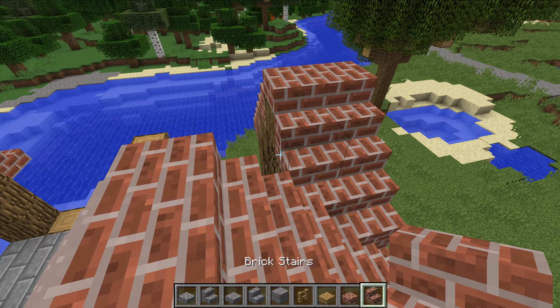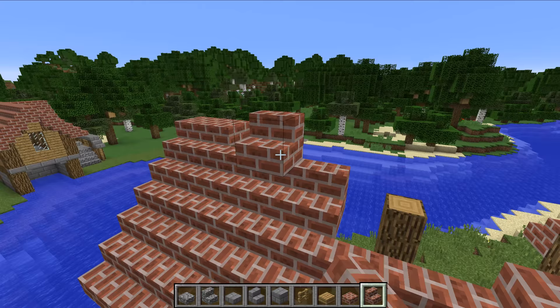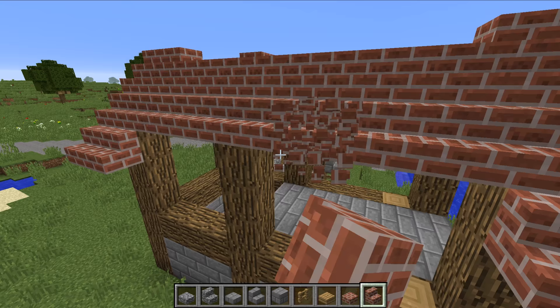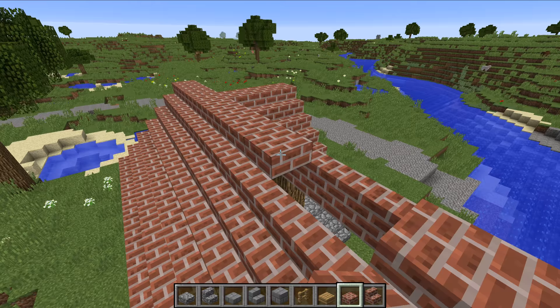You want to grab your stairs now and essentially connect the arches together. So you just need to build your brick stairs across until they connect up, and you want to do that on both sides. This is a place where you can customize this boathouse - if you wanted to, you could put windows in the roof, or a chimney or something like that just to break up the roof. Using bricks, there's enough texture variation that I can warrant leaving it as a flat roof. Then with the slabs once again, you want to connect up the roofs, and there you go - the roof is done.